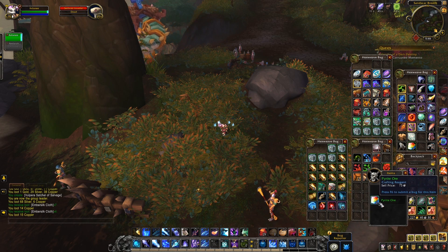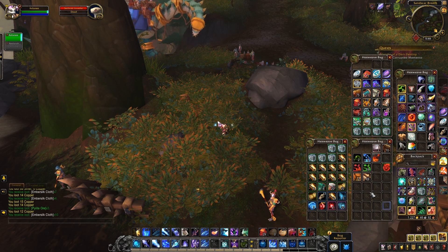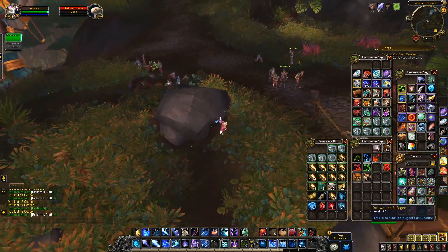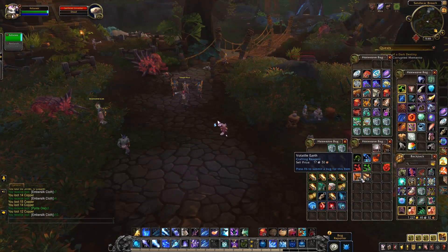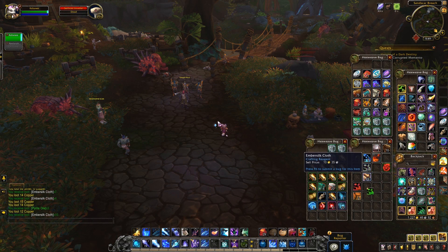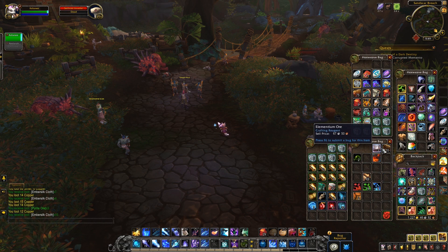That seems a bit strange, so maybe the loot table isn't complete right now, but it looks like the plan is for these salvaged goods to be an extra source of profession materials — and quite a variety of materials at that. That's going to be super valuable no matter who you are, especially considering that this is just a racial ability. If this were tied to a profession or something which requires effort, time, and input, I think it would be a bit more understandable, but for a racial ability to provide such potential seems kind of crazy. Vulpera will definitely be one of the best races to play if all of these racials go live like this.